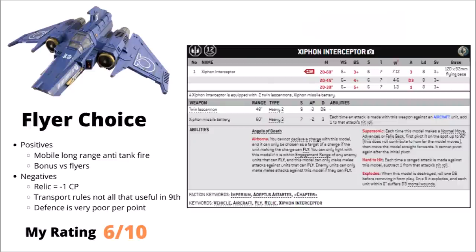Thirdly for the main flyer choices, we have the Xiphon Interceptor — a quite expensive light flyer at 235 points with 12 wounds at Toughness 7, packing 2 twin lascannons and a Xiphon Missile Battery with 3 shots at Strength 7, AP-2, Damage 3. Basically 4 good anti-tank shots and 3 decent ones that are a bit better against aircraft. Its guns are 48-inch range, so it should get a turn or two of damage dealing without being shot at, but it feels like another non-Core shooting platform paying a lot for its mobility without enough damage output to really justify taking it.